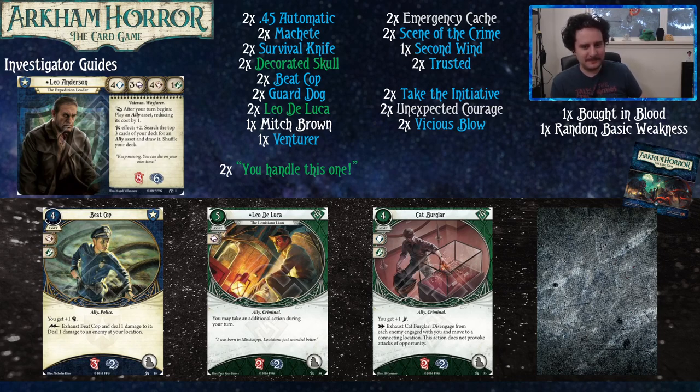Upgraded Leo DeLuca just costs one less resource, so you can play him at the beginning of your turn for four resources, which is probably one of the best deals you're ever going to make. And Charisma gives us plus one agility — actually a 100% increase — but the real thing this ally does is you can exhaust him to disengage from every enemy at your location and move to a different location. This is particularly relevant for the Forgotten Age, where there are sometimes vengeance enemies you don't want to kill. Catbug is also non-unique, so there are many of them.